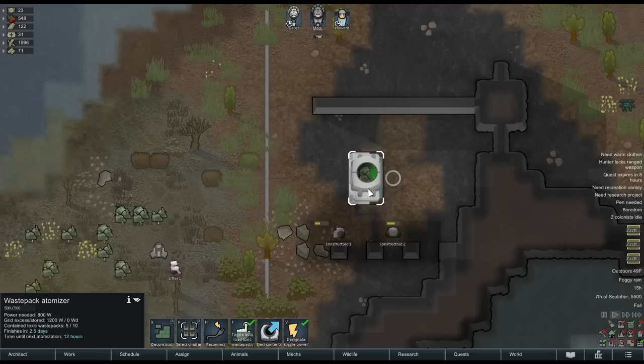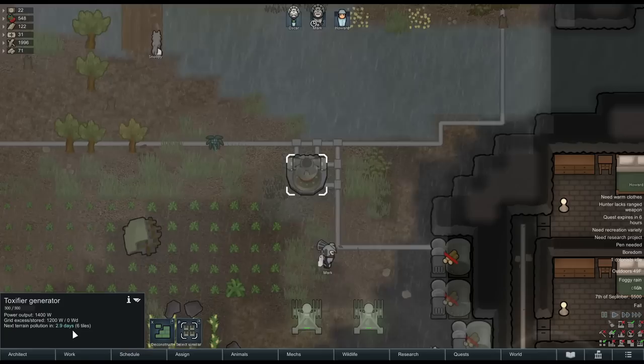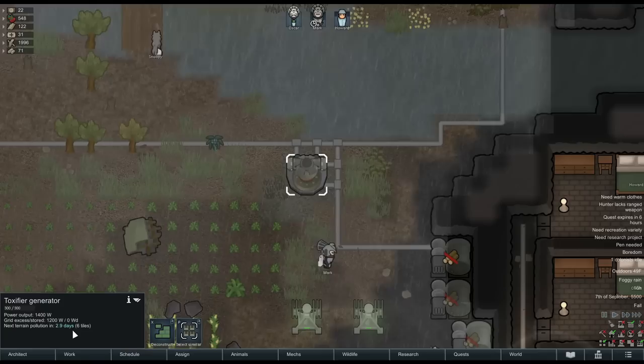Eventually, you might research the waste pack atomizer, which will allow you to get rid of your toxic waste once and for all. Lastly, there is a new generator type — the toxifier generator. This will generate electricity seemingly from nothing, but pollute the area surrounding it.